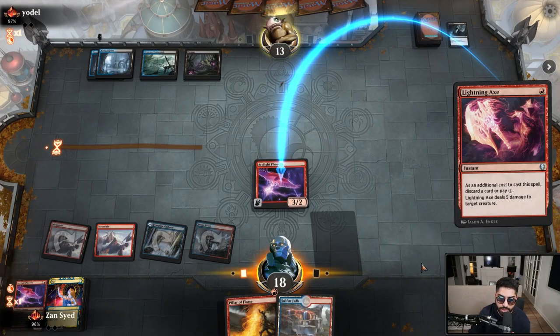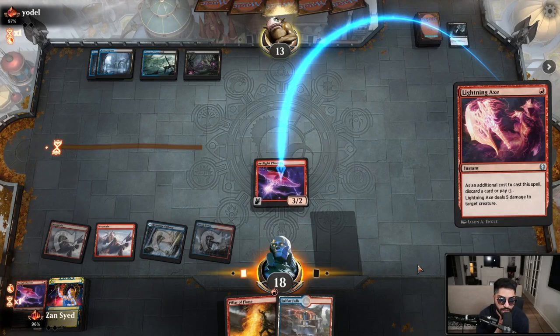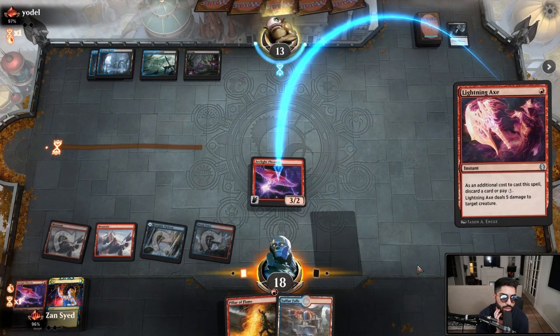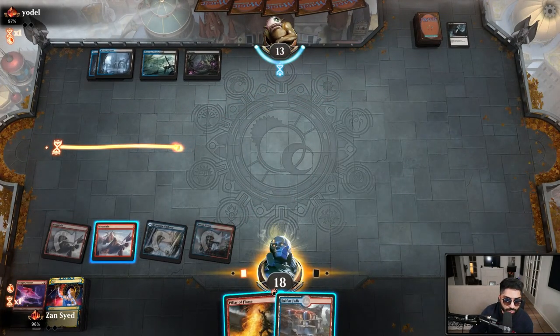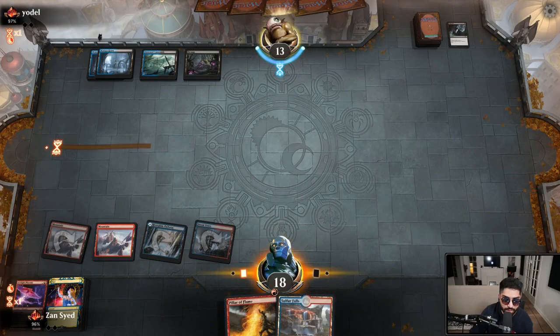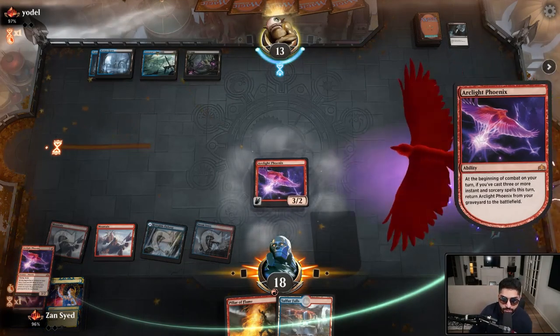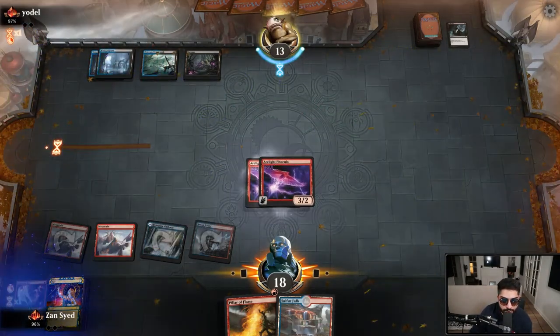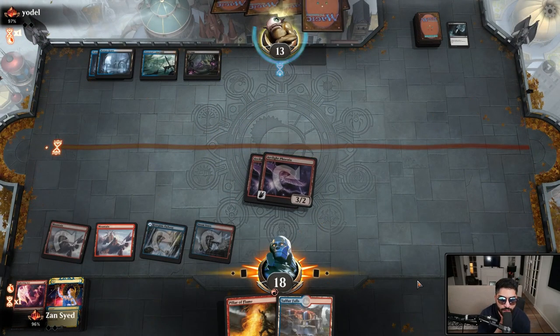This may be the correct play — we're going to try and discard both of our Phoenixes and get in with both. We ended up casting Opt into Brainstorm into Axe.